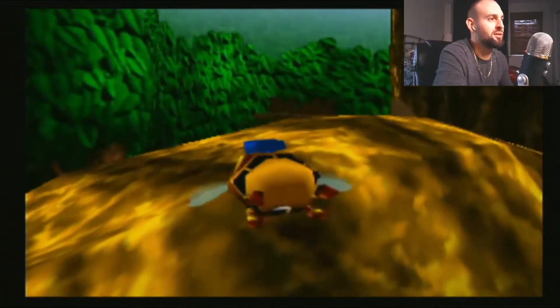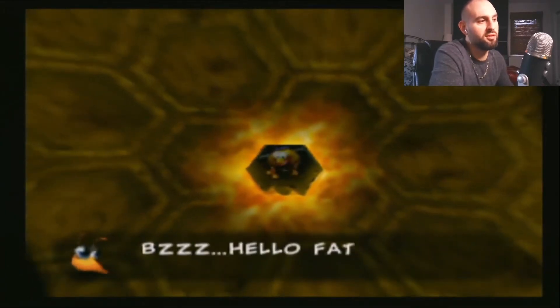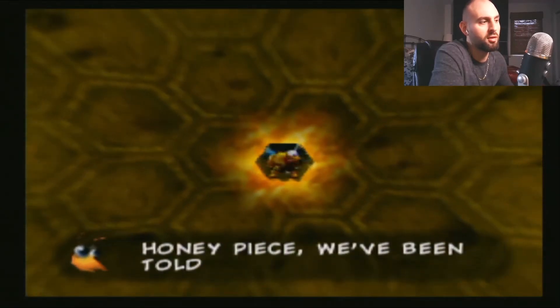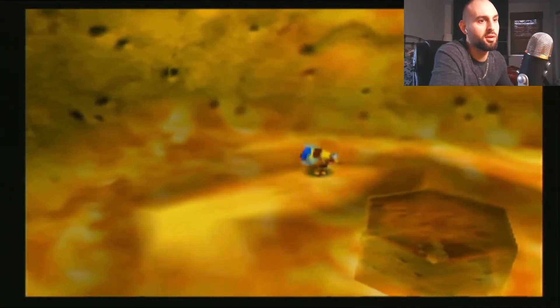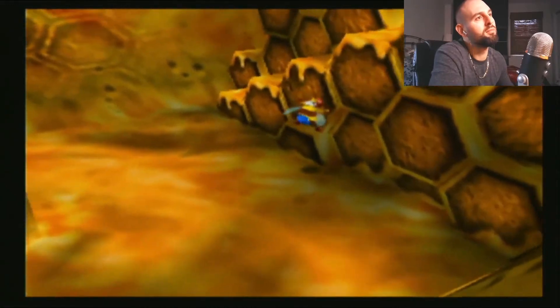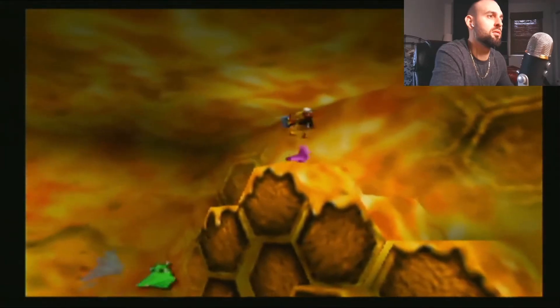If you fall off, you're good — it brings you right back. Gotta get in this thing. 'We Zubbas are guarding Grunty's golden honey peas. I've been told there's a honey bear out there.' There's a Jinjo in here.